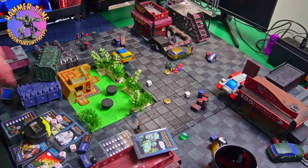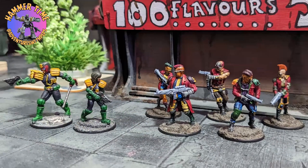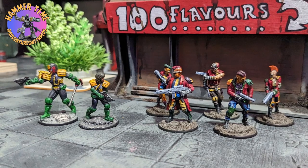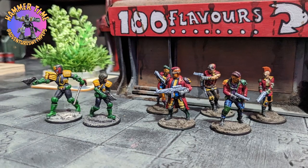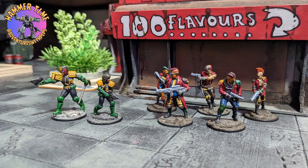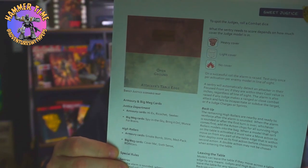That was painful. Let's check the results. The objective: the Blood Pack can claim victory if both judges are incapacitated or subdued. Justice Department clean victory if they prevent this. She got off the table, so it's technically a loss for the Blood Pack — but they did hospitalize poor Senior Judge Styler, which is not great. That's mission two done — Half Eagle Day from the starter booklet. Only Sweet Justice remains, which is an attack on the Blood Packers' base. What a game!